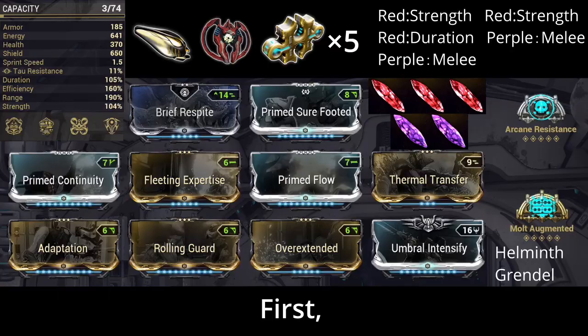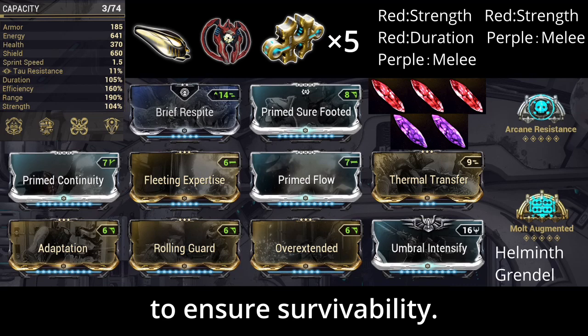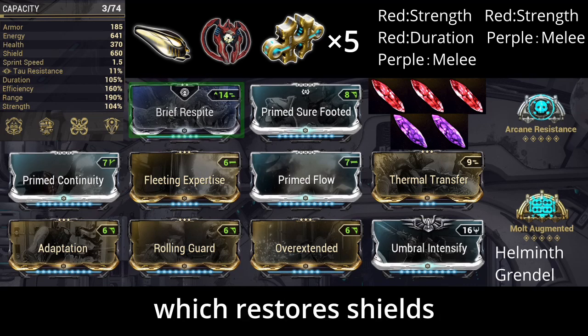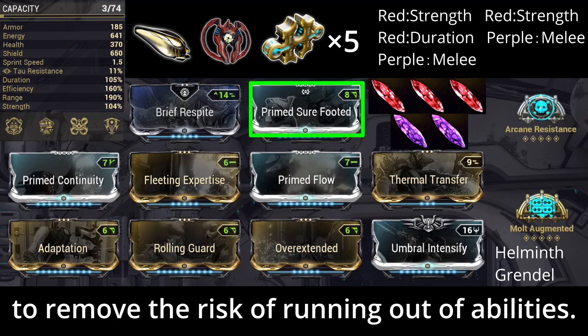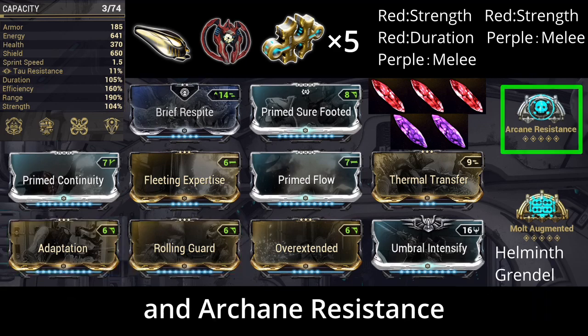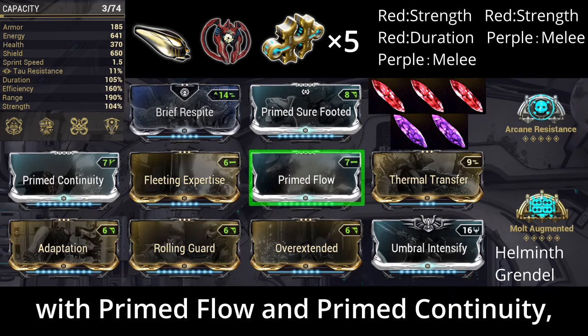Once the Archon Shards and abilities have been ported, let's install the mods. First, let's prepare mods and arcanes to ensure survivability. The aura mod should be Brief Respite, which restores shield when activating abilities. Next, put Primed Sure Footed in the Excellus slot to remove the risk of being knocked down. Adaptation and Rolling Guard further boost survivability.